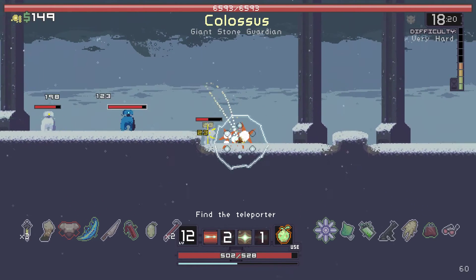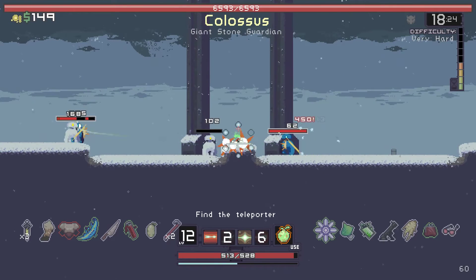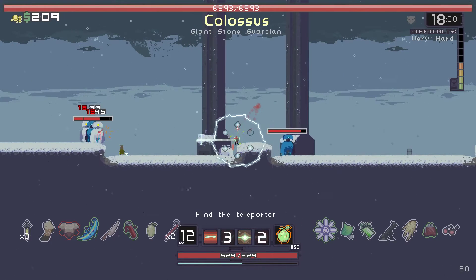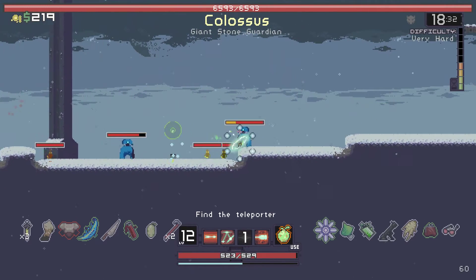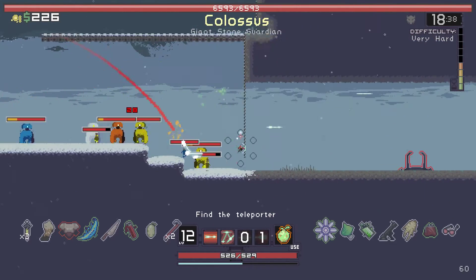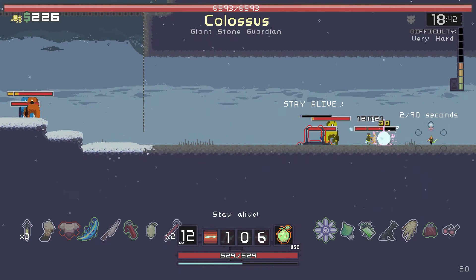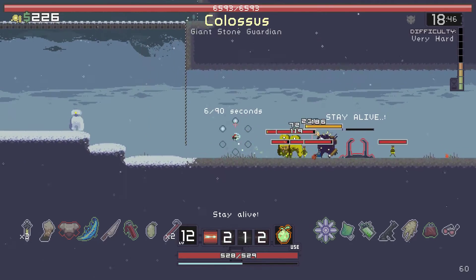We have to get out of this level before we get stuck with tons of enemies. There we go, right direction. Oh my god, the Scavenger — it's like the worst enemy to get.